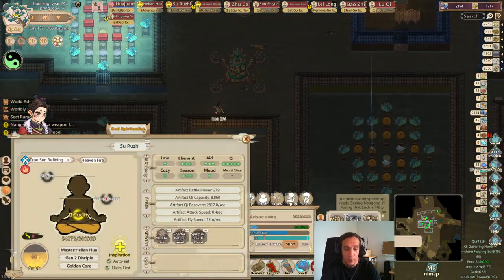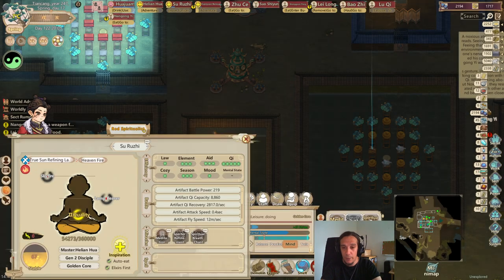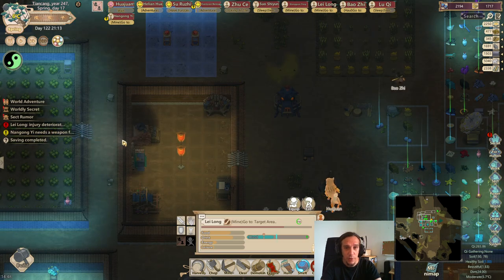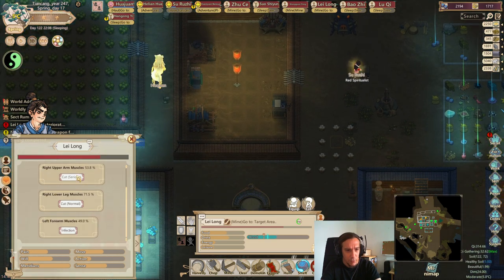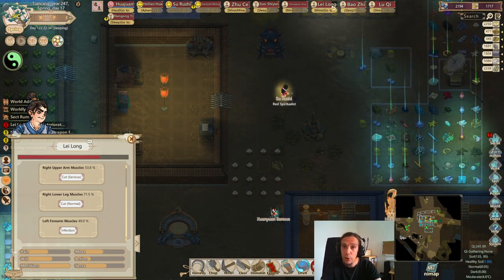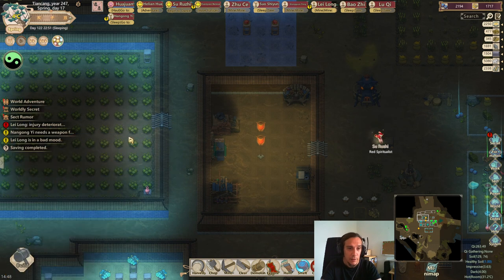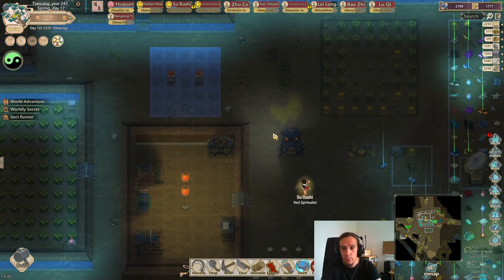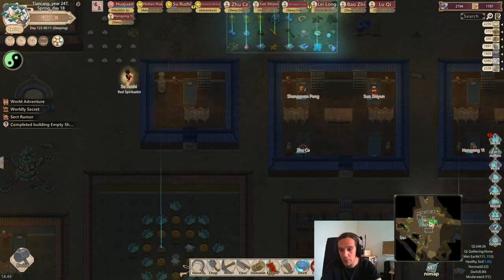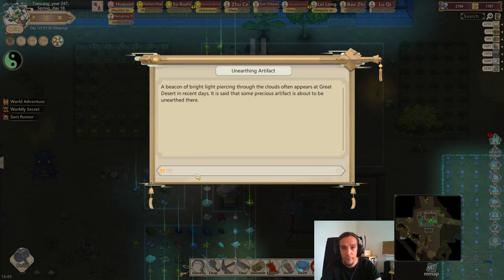The next thing I want to do is I want to get Zuruji on a cultivation level where she can do Spectre Refinement more than only once per day, because that's just not enough. Also, I want to know why an injury is so deteriorating — healing was too low. Do we need you? Are you a vital part of our society? No. So the next thing I want to do is see if I can recruit somebody in the vicinity with good stats for body cultivation.